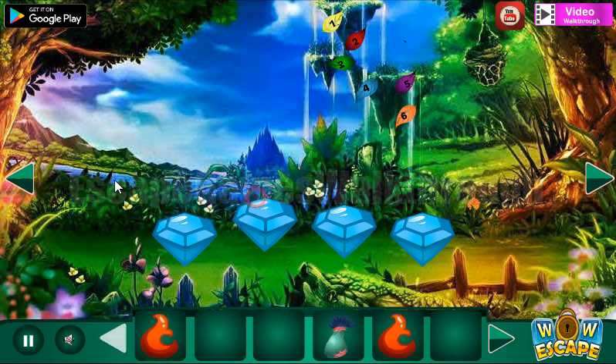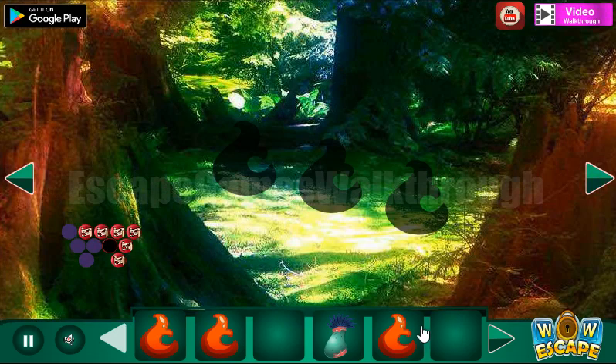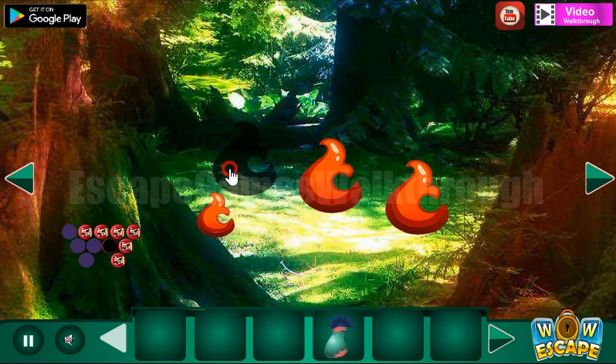Going to the left, we have four gems to put here to get the third fire. Now all three fires we can exchange for the plant to go further.